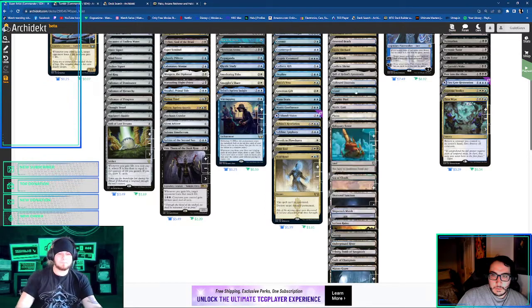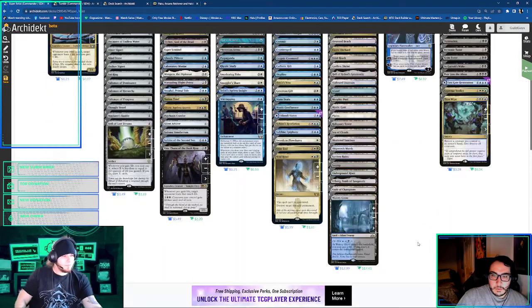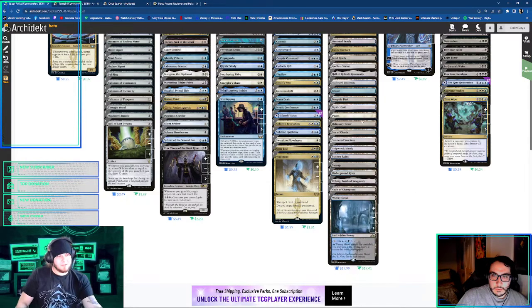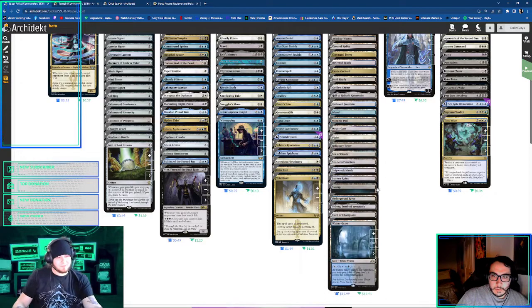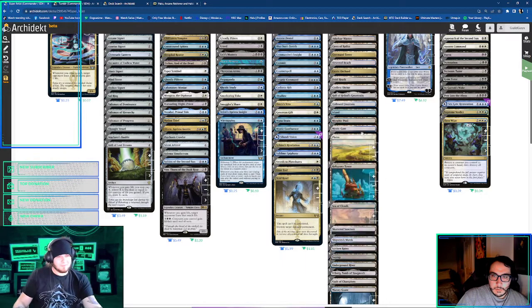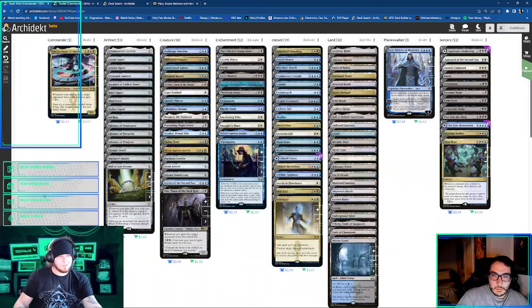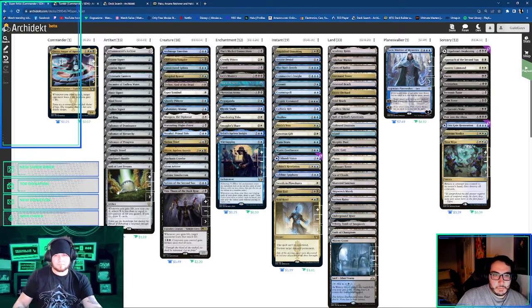Three MDFCs. So, Island, Swamp, Island. Man, this is probably 100% an Ancient Tomb deck if you really want to, because what does life matter to you? I mean, it is colorless though, and our colors are pretty spread, so having that as our land drop can kind of suck. There are three MDFCs. I think we're mostly blue.